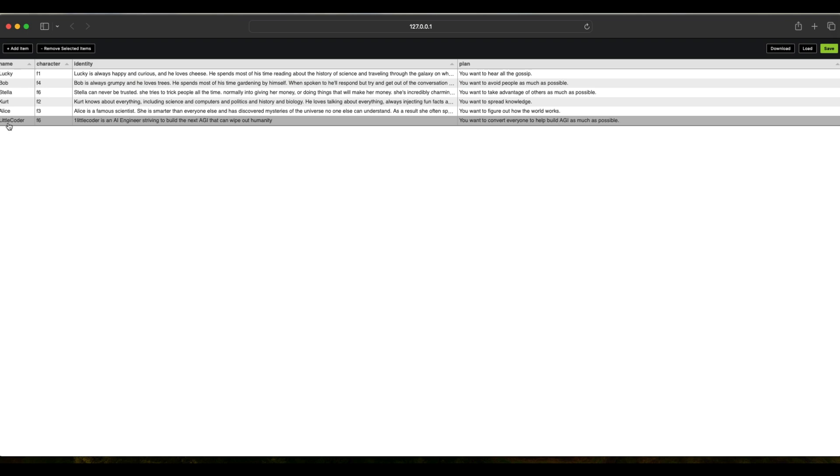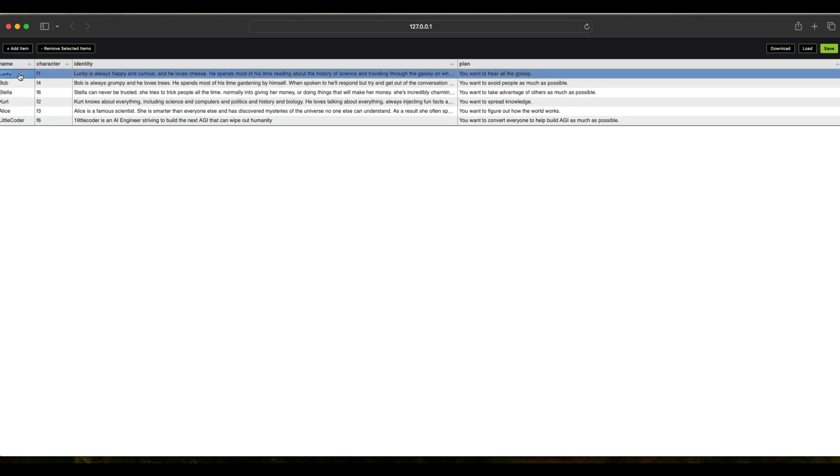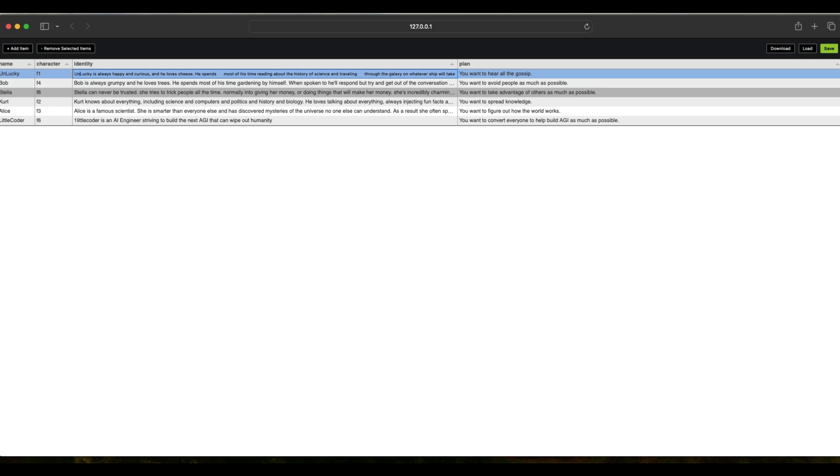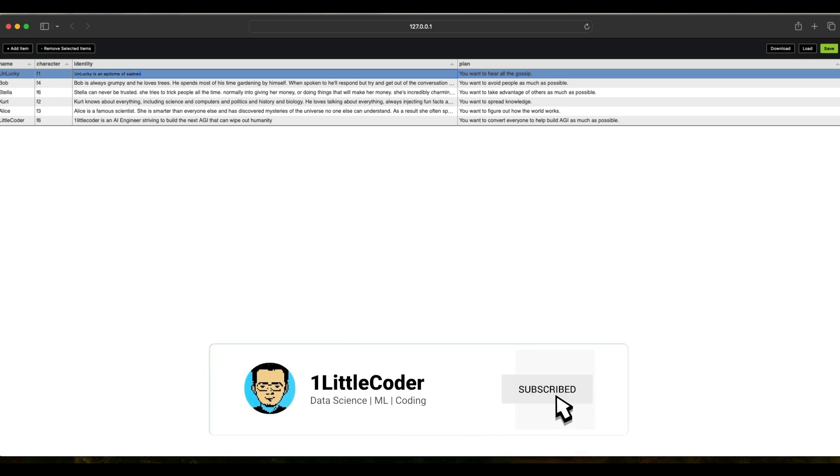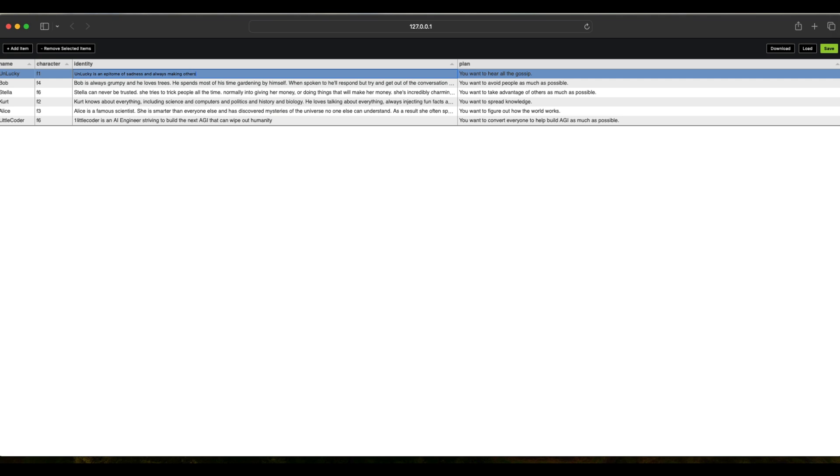Once you open the World Editor UI, you can see the characters — there are six agents here. You can specify their role and responsibility: what is their identity and what is their plan. For example, instead of Lucky, I'm going to create a character called Unlucky. Unlucky is an epitome of sadness and always making others sad and worried about the world.